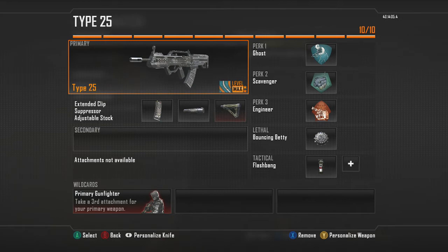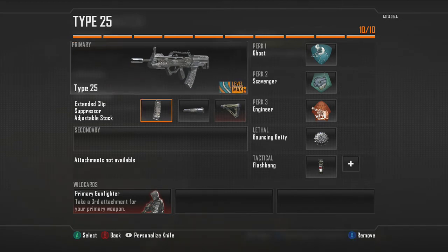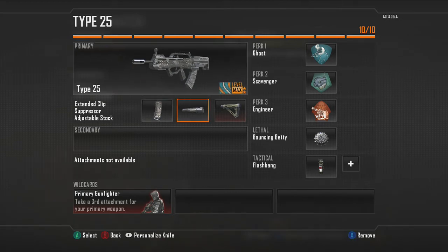As you can see, when I got my nuclear I was using the extended clip, suppressor, and stock. Again, you don't have to use that stock — it's just that at the minute I feel like every gun needs to be like a submachine gun for me.